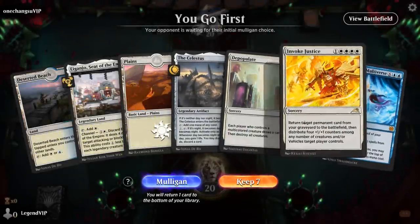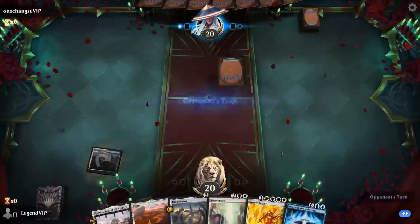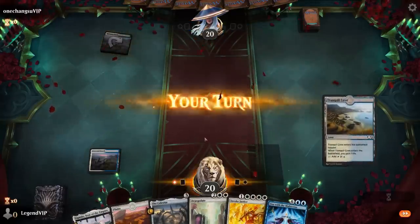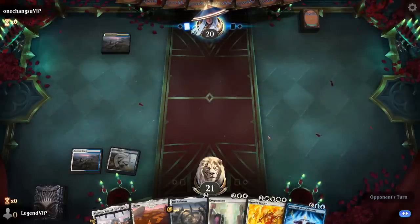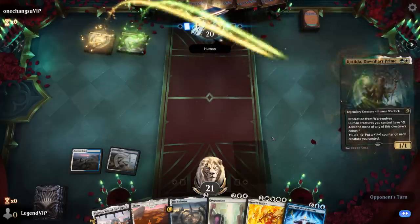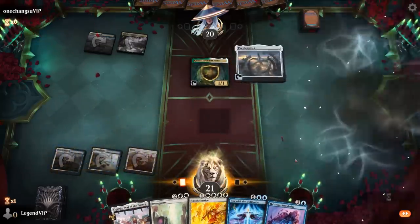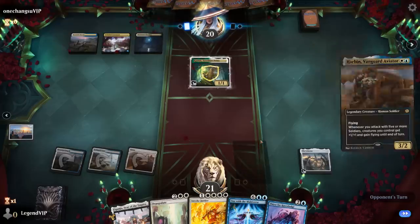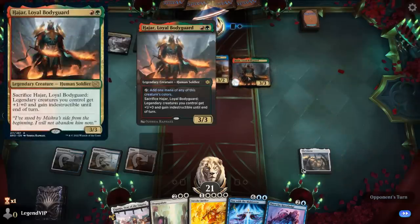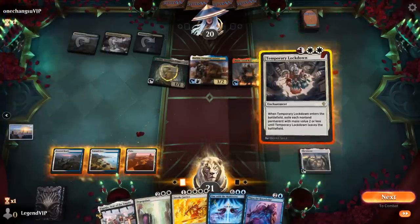Game four: we're on the play. Our hand is missing a discard outlet, but Celestus sort of works — we can use it to discard One with the Multiverse and bring it back on turn five potentially, though we need to switch to nighttime first. We're up against blue-white, looks like a five-color human deck. We go for Celestus, then next turn pass the turn to let it switch to night while still able to cast Thirst or Wandering Emperor. Opponent plays a Bodyguard — it protects from Depopulate but does not protect from Portal to Phyrexia or Temporary Lockdown.